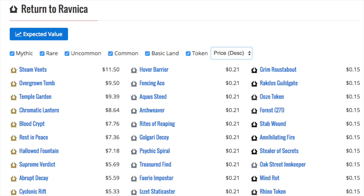Gatecrash has five cards — all Shocklands — over $10, the next card is $5, and every other card is under $5. This is not a good indication that you should hold this box, especially since, as I will show you the current box prices, RTR is a little higher but there's no reason for it to be because the value is not there.